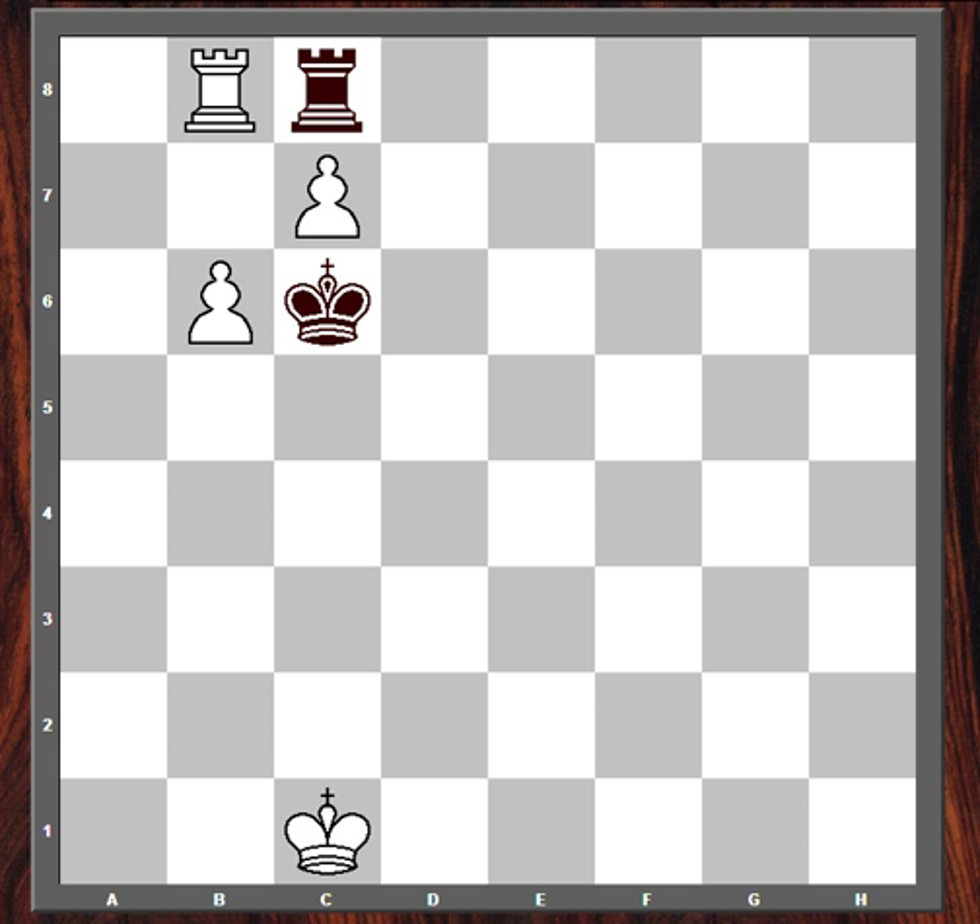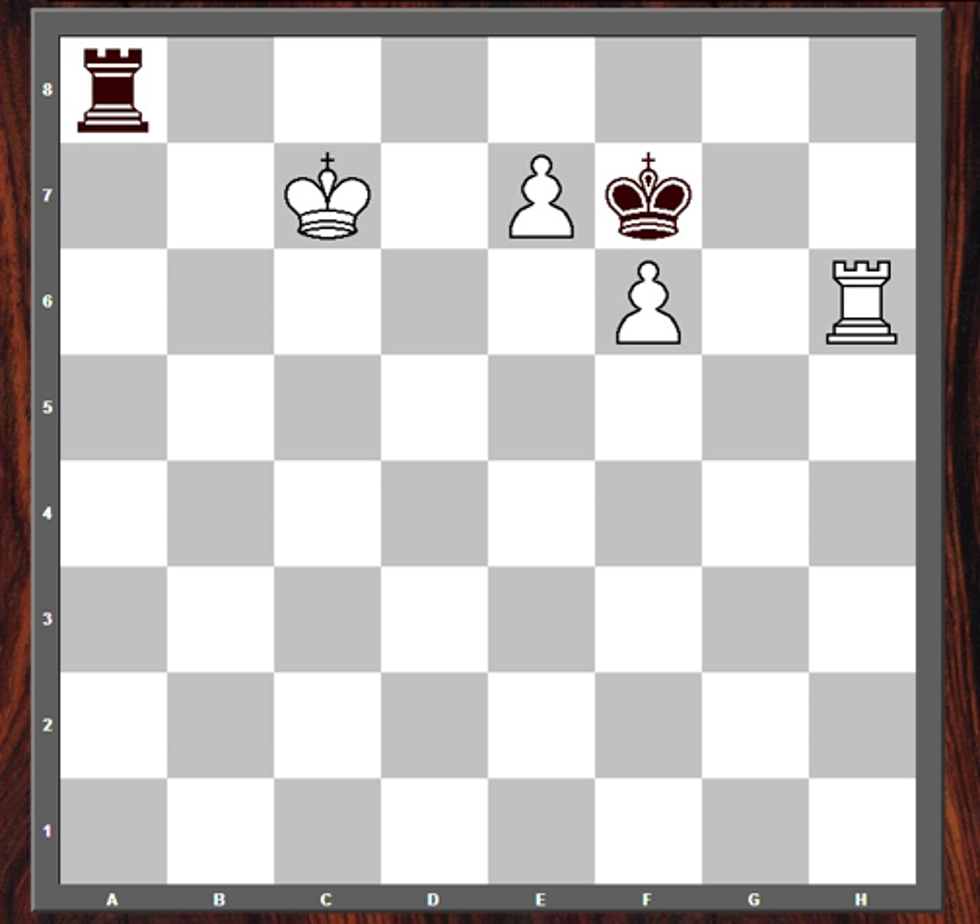But other times the win can be trickier, like this study by Fila. Here, black actually has a good defense. The black king is nestled in between the two pawns, which hampers their ability to push. The white rook is in a very awkward position on the short side of the pawn — not a lot of room to maneuver over here.